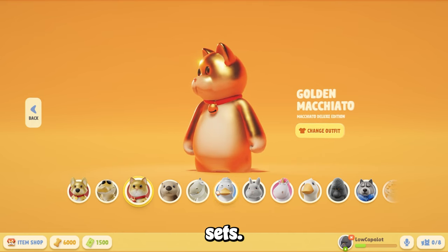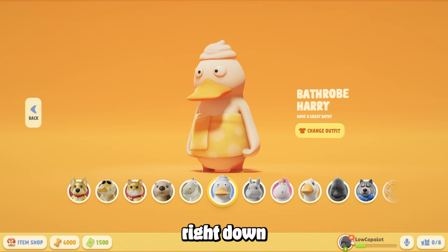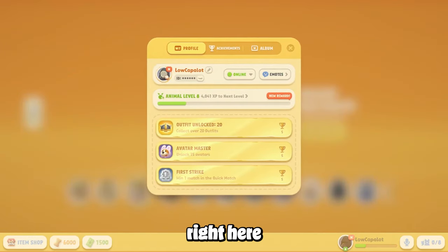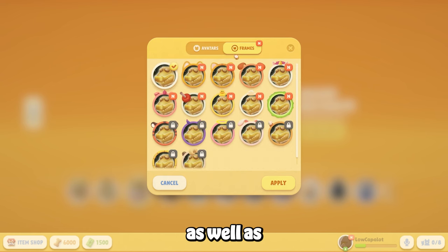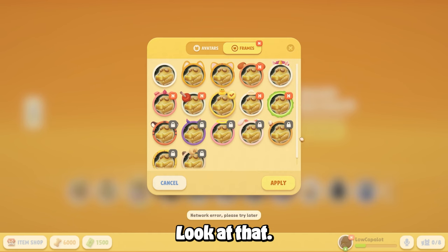The bathrobe sets also include the avatar and frame for your main avatar, as well as avatars for these skins. You can see the golden Nemos right here — those look great — and the bathrobe avatars and bathrobe frames are in there too. There are also a bunch of free ones included.